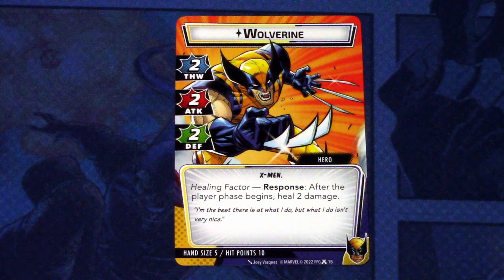Hi, this is JP from Nauta Lights Over Arkham. Welcome to another Hero Pack Focus, and this time we are looking into the Hero Pack of Wolverine from the X-Men. Wolverine comes with a pre-built Aggression deck and an extra modular deck for the Encounter deck, so let's see what cards come in Wolverine's Hero Pack, and let's get started.